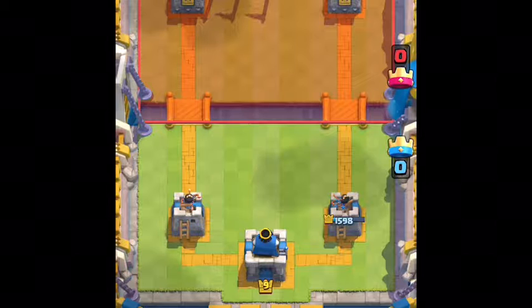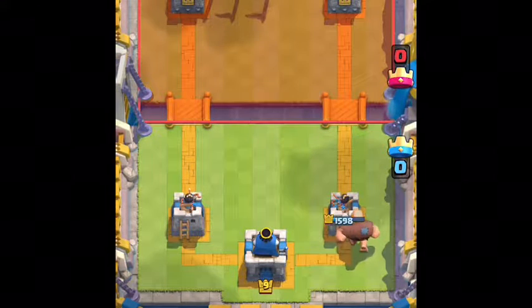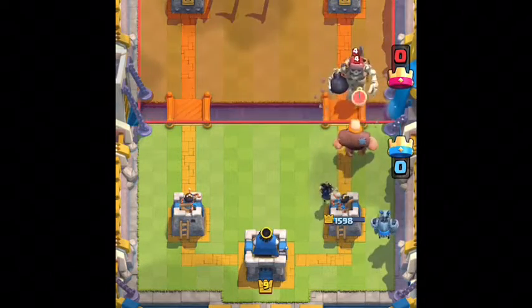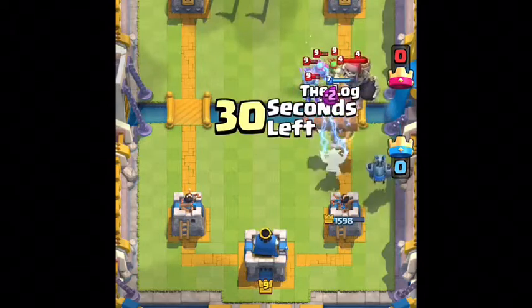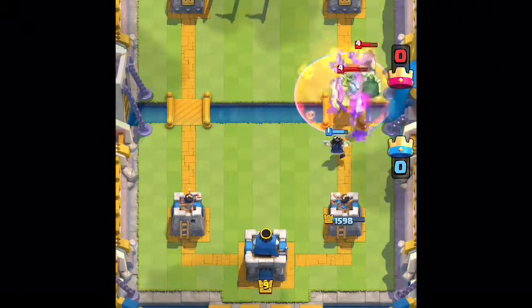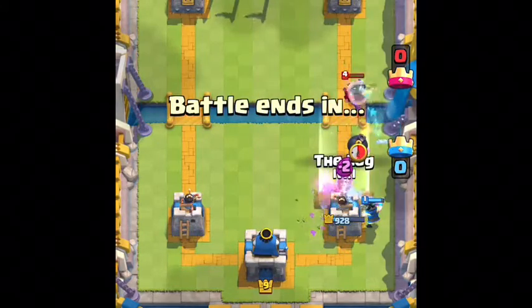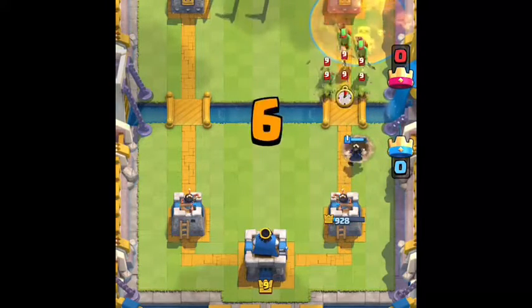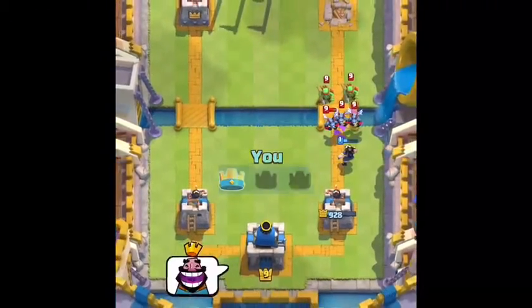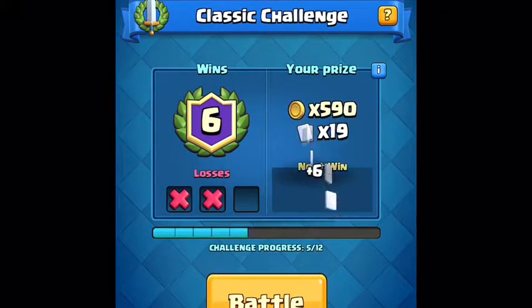Let's go giant, then log everything back — nice little log — and now his entire push is just going to go goodbye. We're going to electro wizard down this, then the ice spirit will help. Please get the graveyard done fast enough. Look at that one little electro wizard with just a tiny bit of health, starting to stun the tower with his zaps. The minion horde will go down, the log will go down, and I'm just completely shutting down this guy. We are six and two — let's go ahead and try for our seventh win.